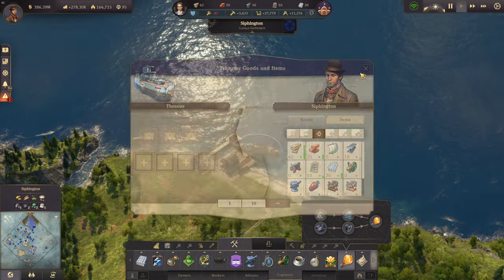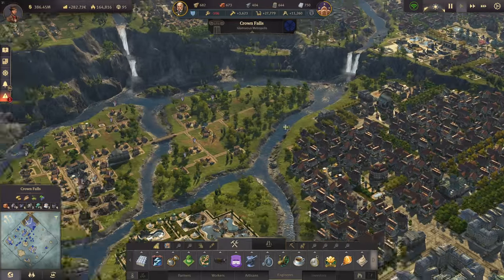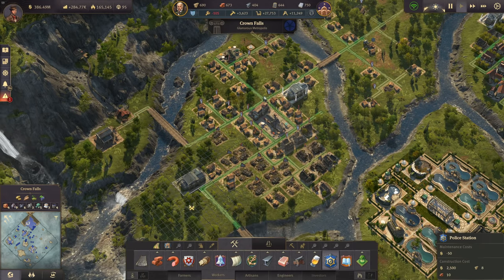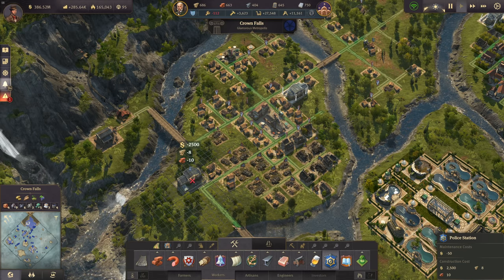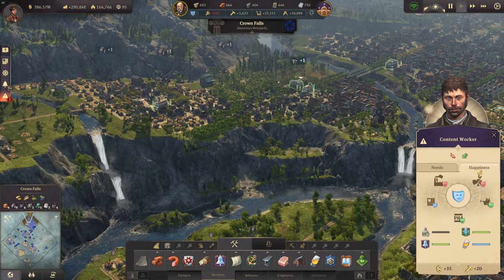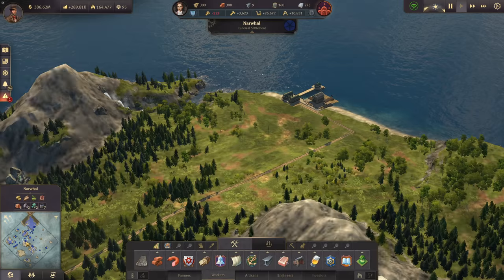Steel beams are still missing — the two cargo ships are still coming. The riots in Crown Falls are still happening, which is very strange. Let's mobilize the police and build a second police station. The only way to show my population true happiness is by having more police around. The workers are rioting because of schnapps — they're not happy without it. Perhaps I'll have to dedicate another cargo ship to schnapps after all.